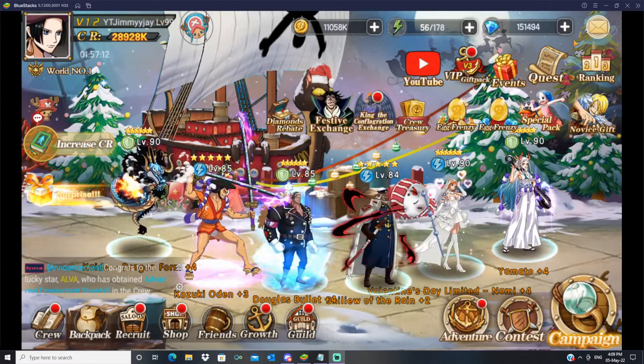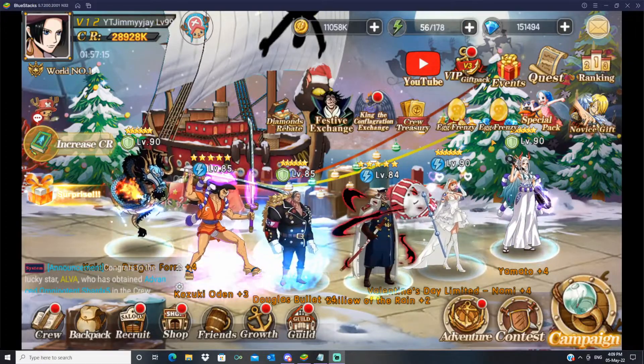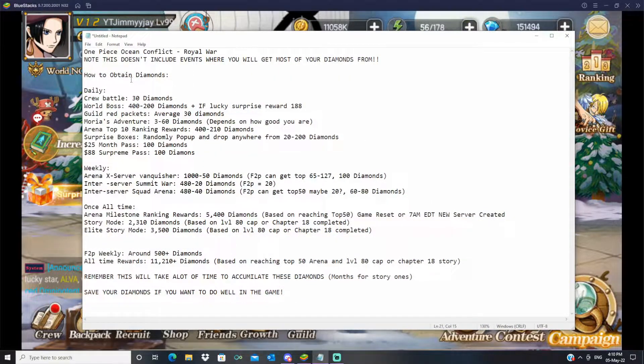We're looking at how to obtain the premium currency — diamonds — as a free-to-play player. I've got a nice breakdown on all the different ways you can obtain diamonds. A big note: we are not including any diamonds you get from events, as that is too hard to track. We've split it into three categories: daily diamonds, weekly diamonds, and once-all-time diamonds.